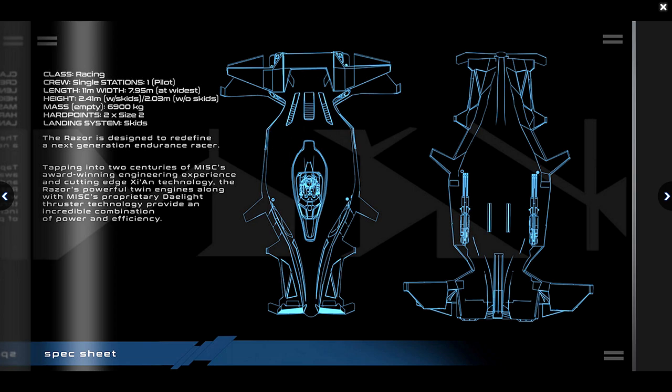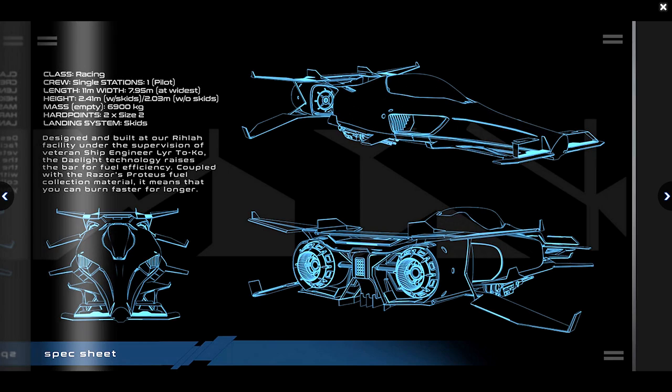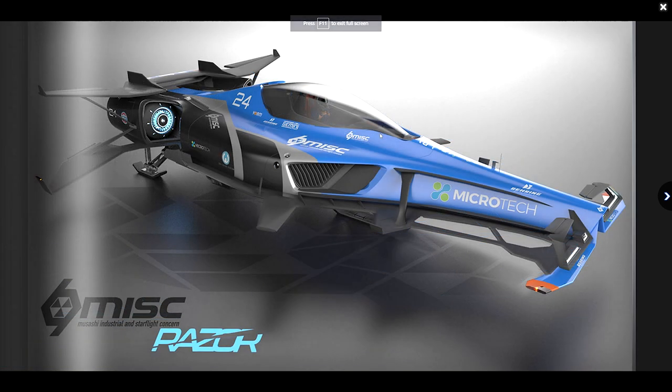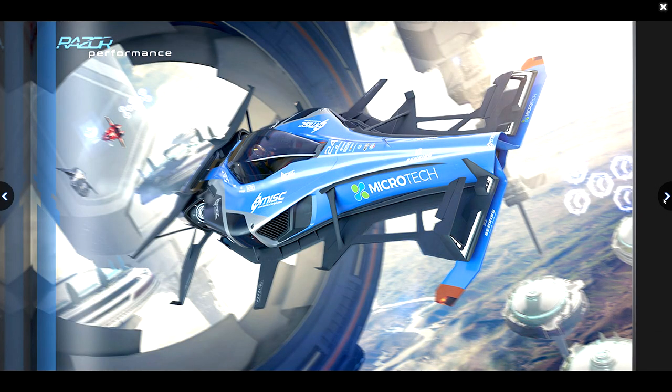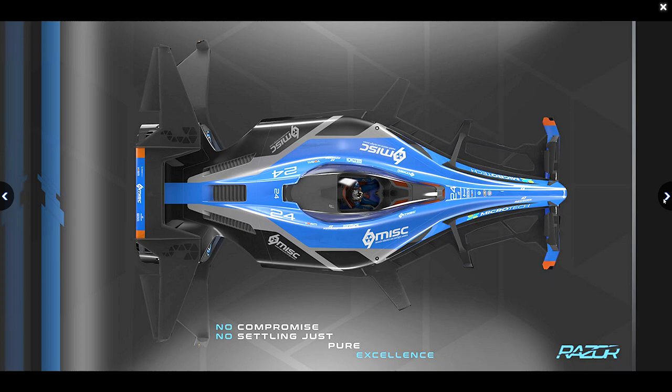The Razor is designed to redefine the next-generation endurance racer, tapping into two centuries of MISC's award-winning engineering experience and cutting-edge Xi'an technology. The Razor's powerful twin engines, along with MISC's proprietary Xi'an-influenced Delight thruster technology, provide an incredible combination of power and efficiency. Designed and built at the Ruyla facility, the Delight technology raises the bar for fuel efficiency. Coupled with the Razor's Proteus fuel collection material, it means you can burn faster for longer.